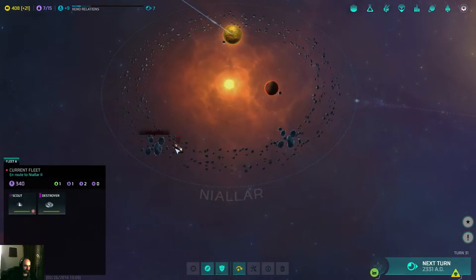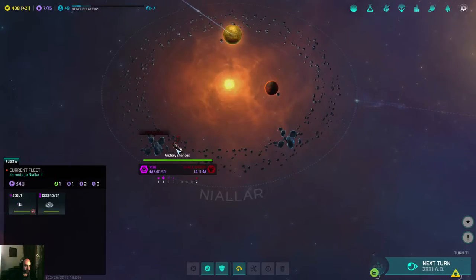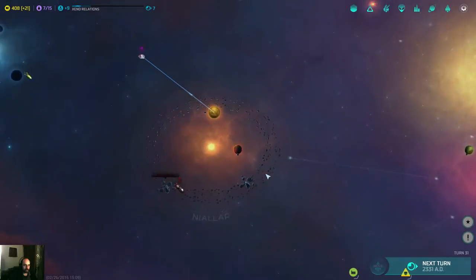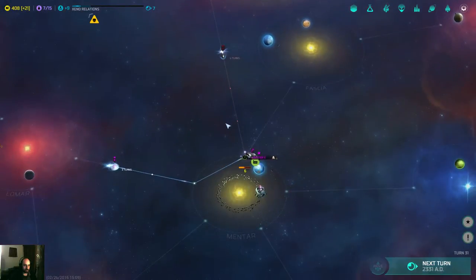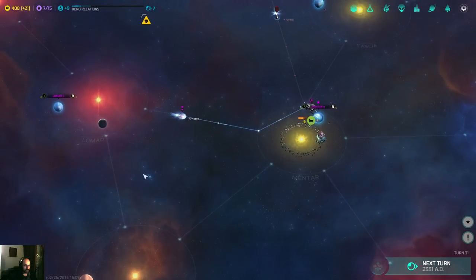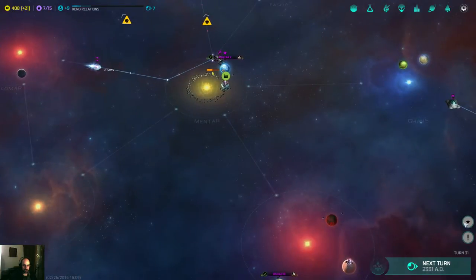So, destroyers — you're gonna go over here right away. I think I'm still gonna build the other destroyer — five turns, that's good — because I might need them. Three turns, two turns here. That's fine.